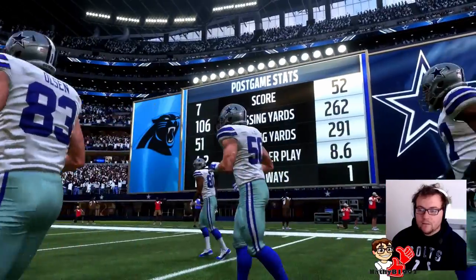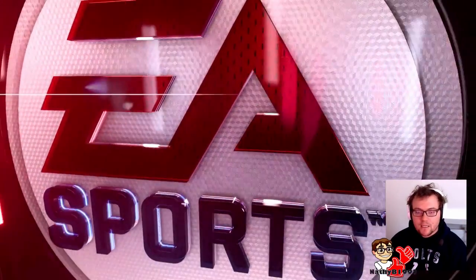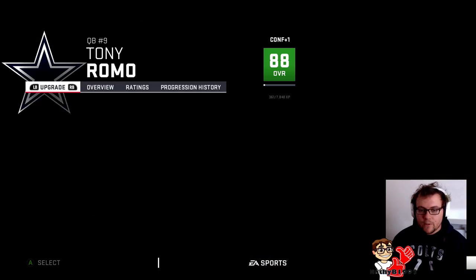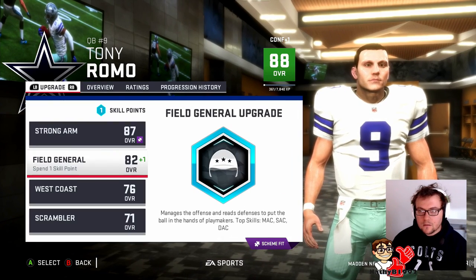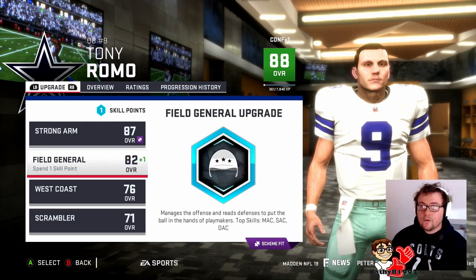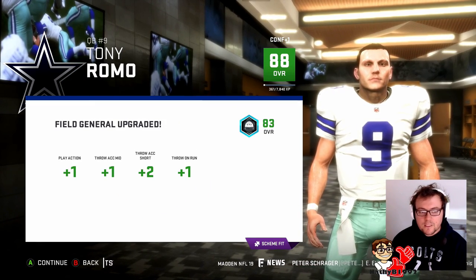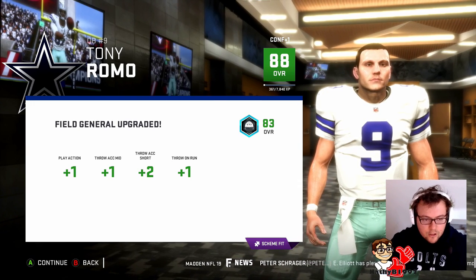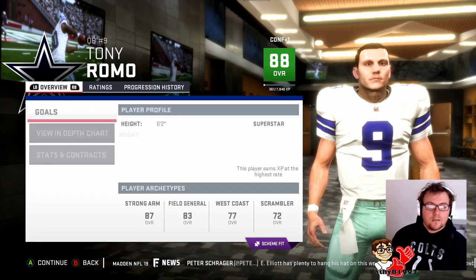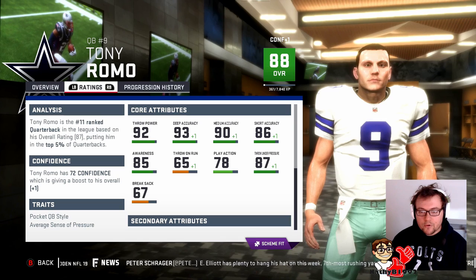They scored on their first drive and that was it. Michael Thomas tied it up with an absolutely brilliant play on the goal line, smashing through like five defenders. That is terrible stats from Carolina. I want to see whether Cam Newton was actually playing - he was. We have yet another player upgrade. We're going to go field general again - it looks like this is going to increase our overall to 88. We get a plus one on play action, throw accuracy mid and throw on the run, plus two short accuracy. We're getting there, we really are - and finally we're looking like a proper NFL quarterback.